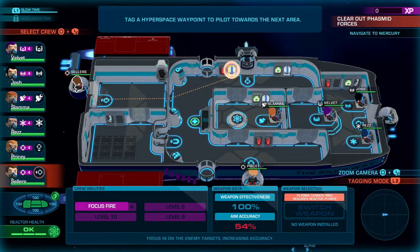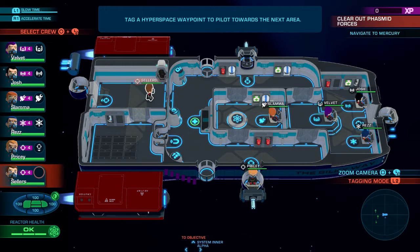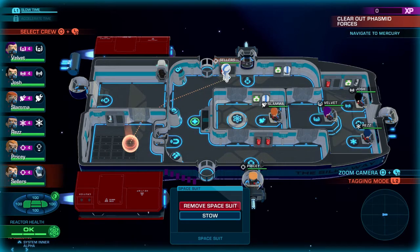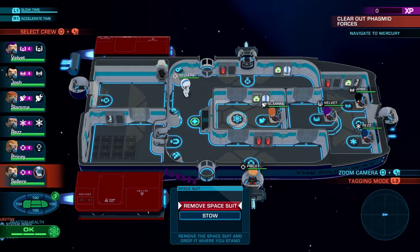Once you've decided who will be exiting the ship, equip them with a spacesuit and move them to the airlock. My weapons officer Sellers has graciously volunteered to be the one to exit the ship for this demonstration, so we're going to put them in a spacesuit and stick them in the airlock section of the ship.